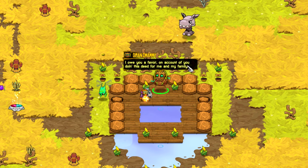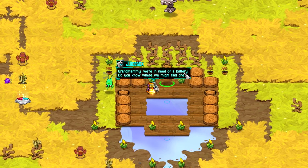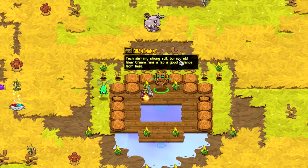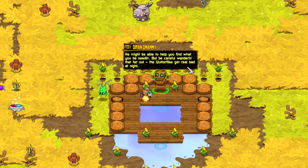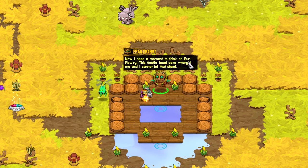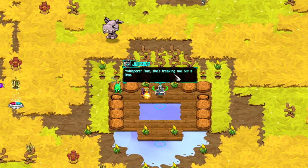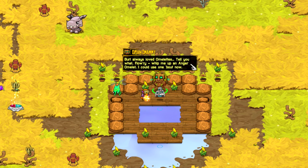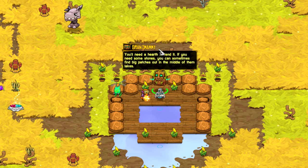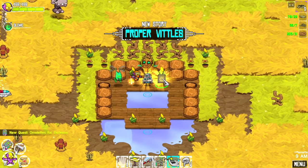'I owe you a favor on account of you doing this deed for me and my family. A favor - anything you need, flowery, to celebrate Burl's life, so my grief may be put to good use.' Grandmammy, we're in need of a battery. Do you know where we might find one? 'Tech ain't my strong suit, but an old friend Gram runs a lab a good distance from here. He might be able to help you find what you've been needing. But be careful wandering that far out - the glitter flies are real bad at night.' 'I need a moment to think on Burl, flowery. This floating head done wronged me and I cannot let this stand.' All right, so Graham's laboratory. Vengeance is the best dish served with a side of breakfast food. Flux - she's freaking out a little, her stare is boring a hole into the wall. 'Burl always loved omelets. Tell you what flowery, whip me up an anger omelet. You need a hearth to tend it. If you need some stones, you can sometimes find big patches out in the middle of the lakes.'